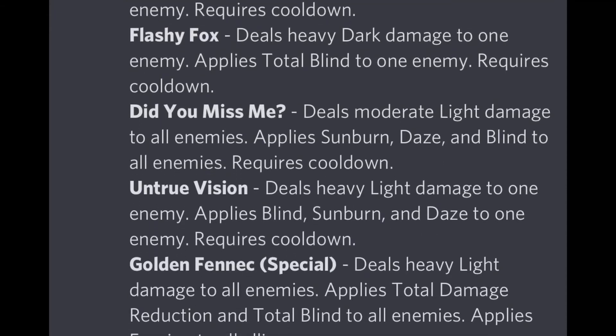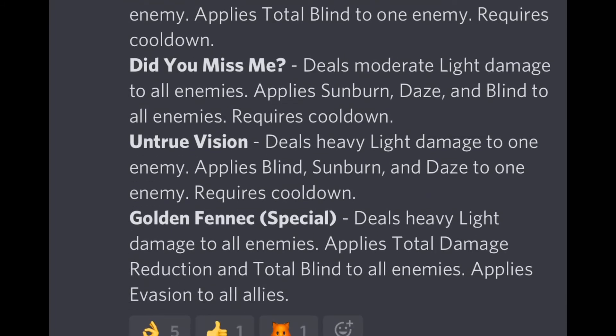'Did You Miss Me?' deals moderate light damage to all enemies and applies sunburn, daze, and blind to all enemies. This is the core deny move that makes Ilion a deny monster. Sunburn, daze, and blind all reduce accuracy — blind by 50%, daze by 25%, and sunburn by roughly 15% — bringing the total accuracy reduction to nearly 100%, while also dealing damage over time.